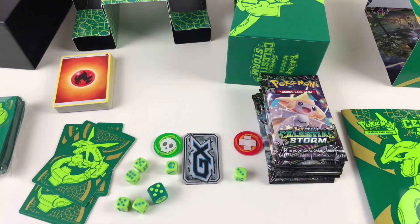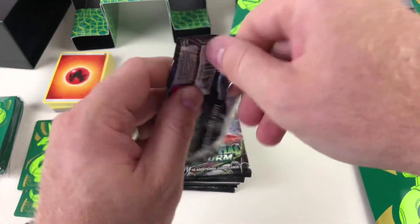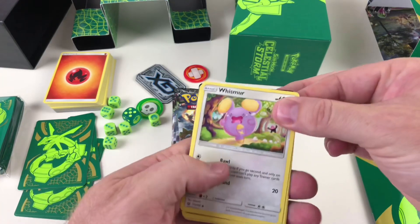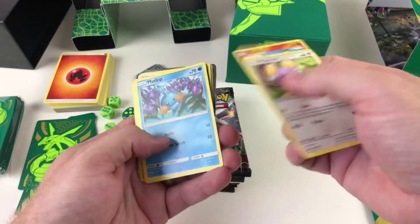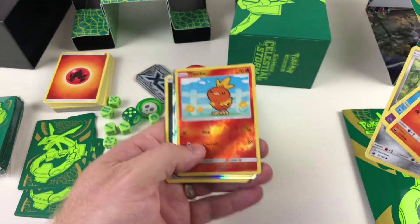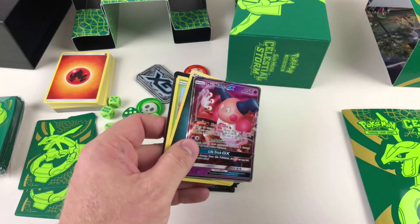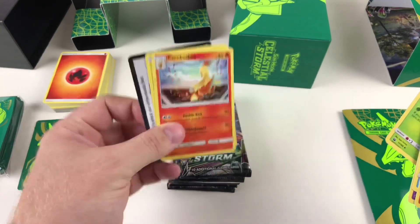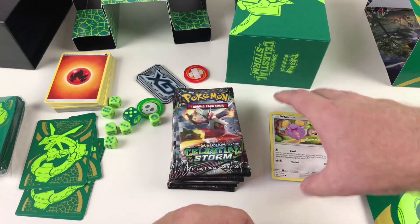Now for the all-important part — opening the booster packs! Very cool designs on these packets. Pack one gives us: Whismur, Torchic — very nice gloss on these cards — Mudkip, Shuppet, Beldum, a parallel version of Torchic with all the shiny parts, and then a Mr. Mime GX — awesome, love Mr. Mime, the artwork on that card is great. We also get an energy card, Volbeat, Combusken, a code card on the back, plus a Plusle and Minun.